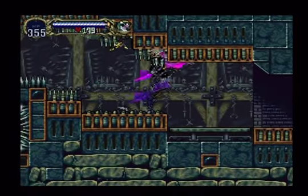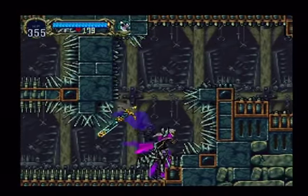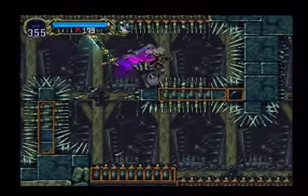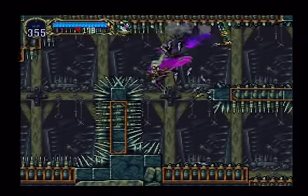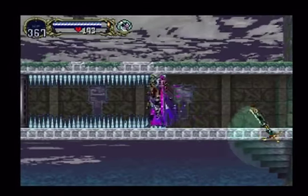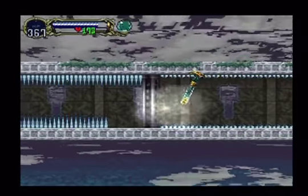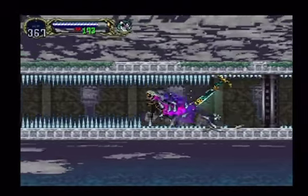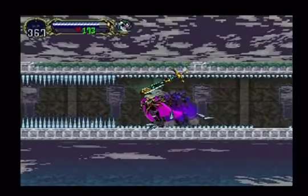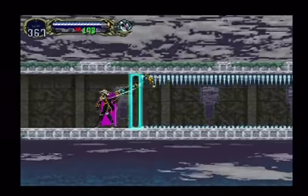Our big thing is the spike breaker armor, which allows us to do this — with this, no area is off limits. That reminds me: wasn't there a big spiky room in that royal chapel we couldn't get to earlier? That just happens to be our next stop. Spike breaker says forget your obstacles. Guess I gotta do the mist thing — try to remember what button it was. We don't have to break them all; I'm just so used to doing that. Got to use the jewel of open as well — we already had that episodes ago.